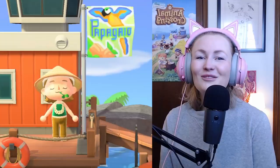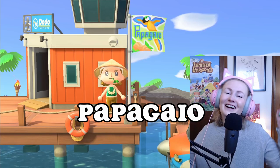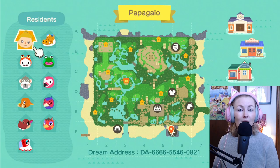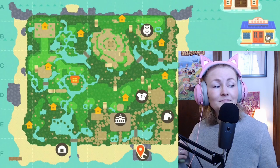Hello everyone and welcome or welcome back to my channel. My name is Taya and this is Papagayu, my jungle core island. Today we're going to be touring it and releasing the dream address. This is the map I've created for Papagayu and my main goal with this island was to practice my water terraforming. I thought jungle core would be the perfect way to practice water terraforming.